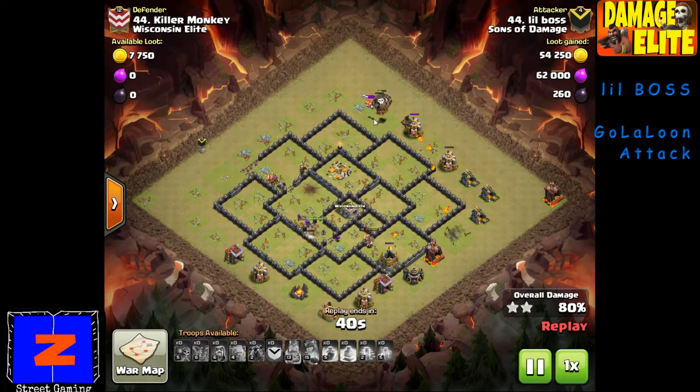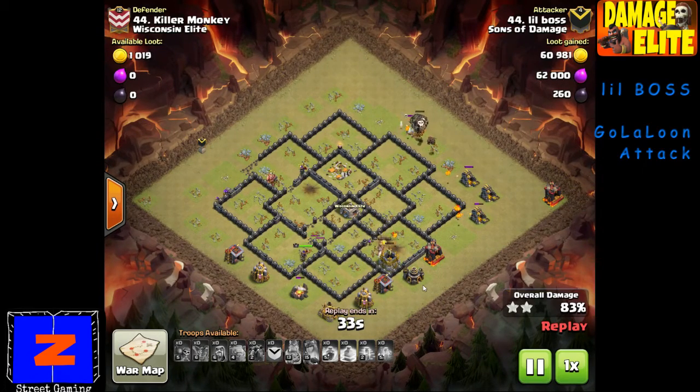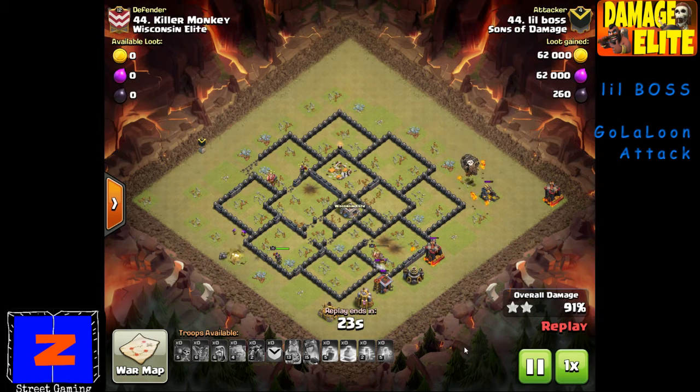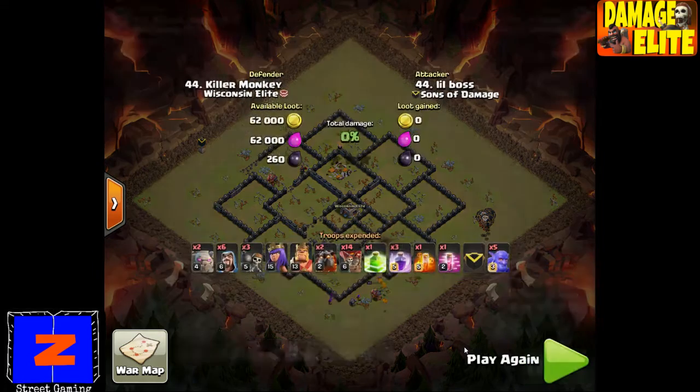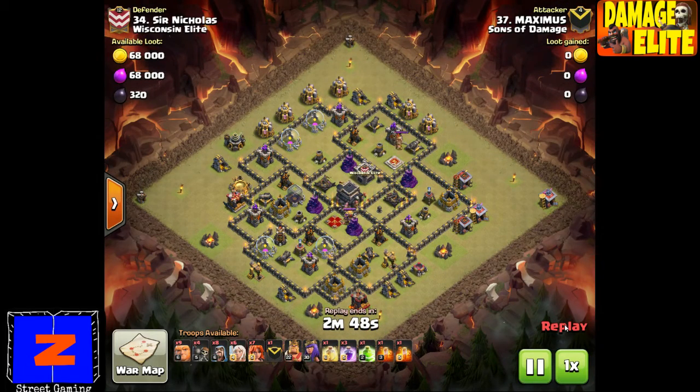Can someone tell her she didn't have to scout that long because these are perfect attacks? I'm kidding — whatever she's doing, she's doing it very well. This is not an easy attack. The gola-loon has been around a long time, but it's not easy. The kill squad has to take out the enemy clan castle, take out the queen, take out at least one air defense, hopefully two, and town hall too. Both heroes still up, lava hound still up — still a great attack with half a dozen balloons still up.